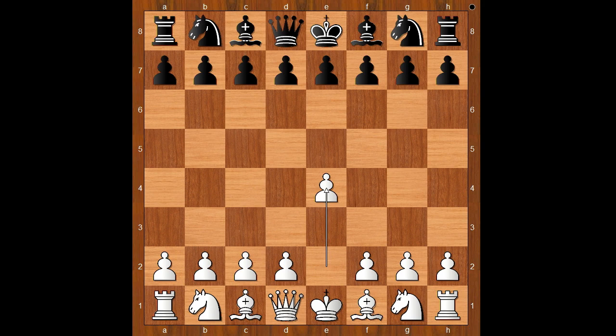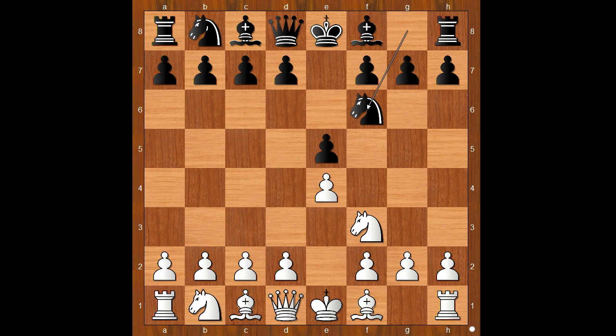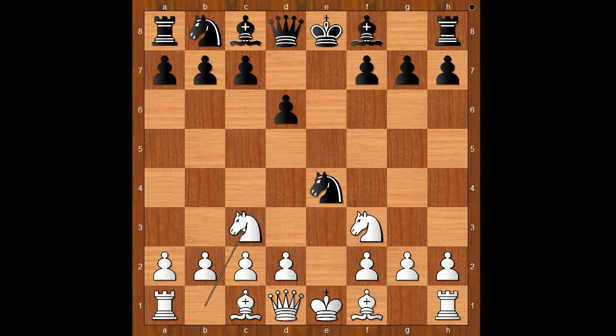He started with e4. Nisipianu played e5, knight to f3, knight to f6 — the Russian, or if you wish, the Petrov Defense. Knight takes on e5, d6, knight to f3. White to move: d4 is the most played move. Knight to c3, knight takes on c3, d takes on c3. This is more common than b takes on c3.